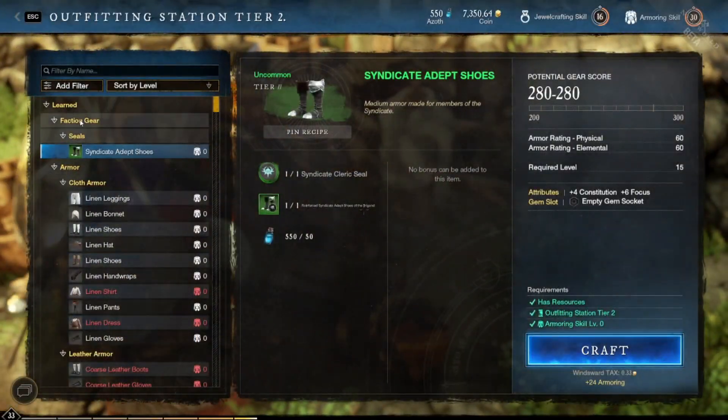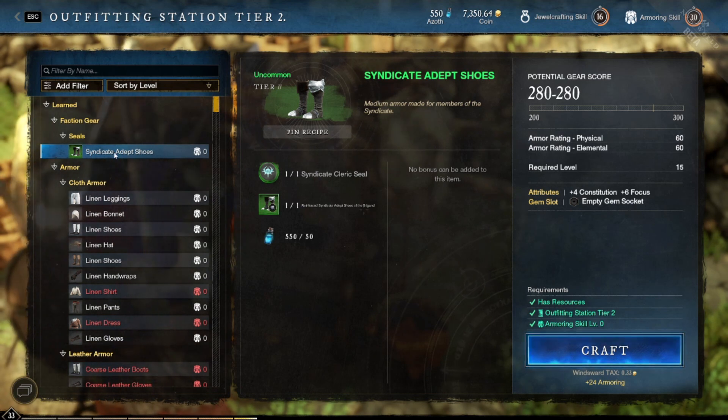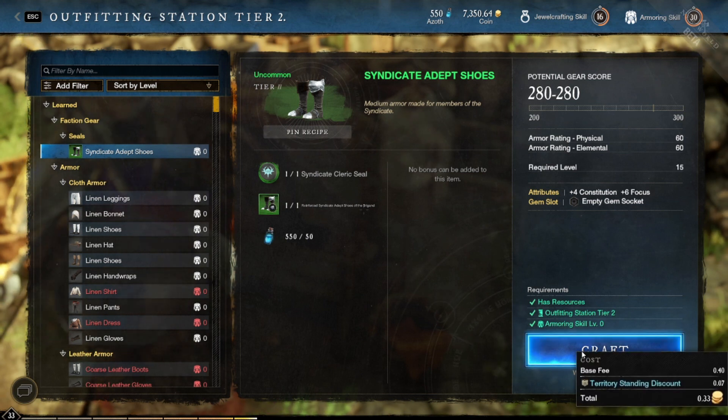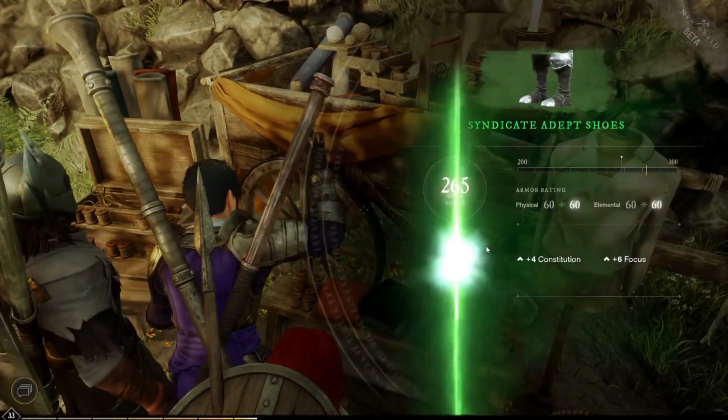Open the station and look for faction gear seals. You'll see your piece of armor and the seal. This also costs 50 azoth per piece. Hit craft and your gear will have new stats.